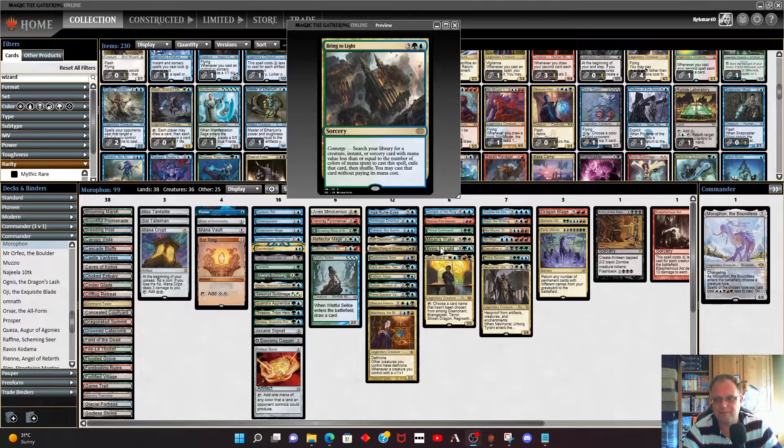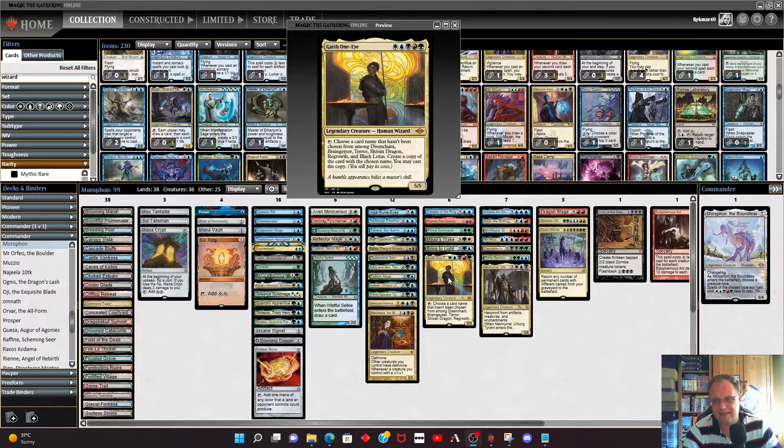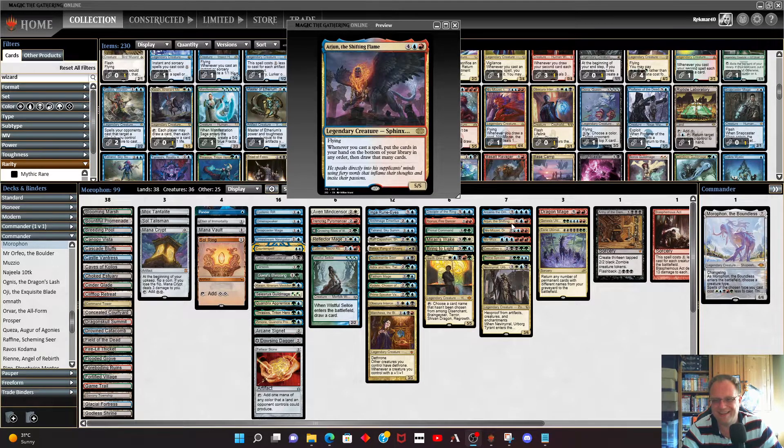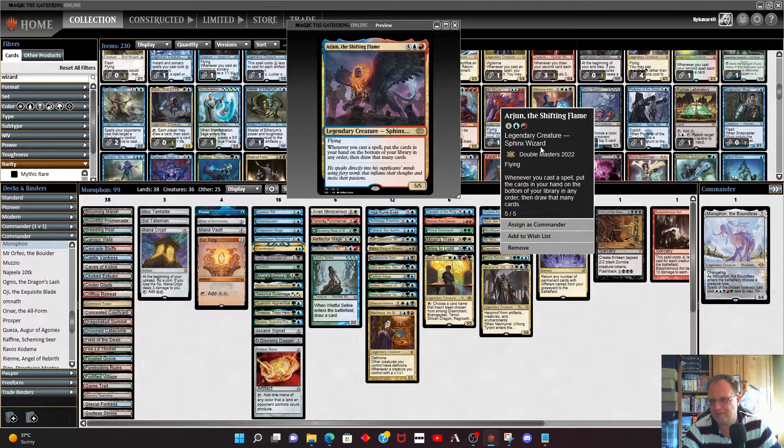Bring to Light is in — with all the different colors we have, getting this to five mana and finding something that costs five or less to put into play is really quite easy. Garth One-Eye is here — with Morathron in play it's a 3/5 you can tap to get a Braingeyser, Terror, a dragon, Regrowth, or Black Lotus. Arcades the Omnipotent gives card draw and comes back to hand when it dies. Jiang Yanggu, the Shifting Flame: whenever you cast a spell, put the cards in your hand on the bottom of your library in any order, then draw that many cards. It's a wizard — just click on it, the sphinx wizard, and see if we can prove it.